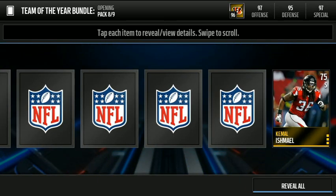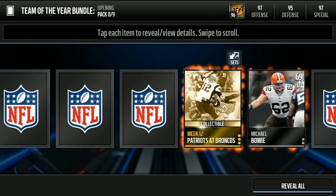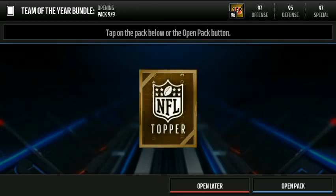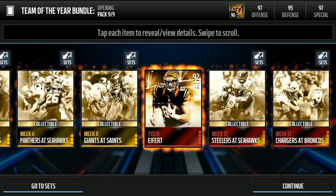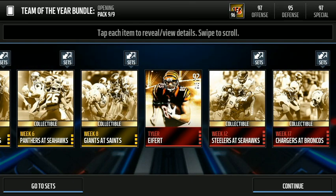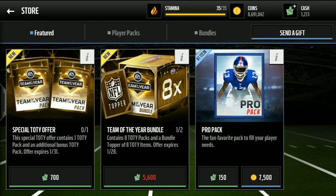On to our last team of the year pack for the bundle. So far this bundle has not been too shabby — I've had worse for sure — but let's try to end strong. We do not end too strong, but we got the bundle topper here that gives us eight team of the year items. We got a Tyler Eifert — I didn't know you could get those in here, I will take that. We got a couple elite collectibles, so that is a team of the year player pull.